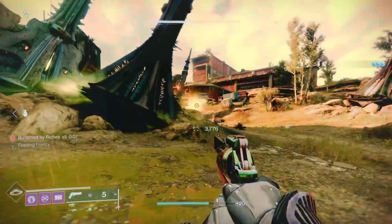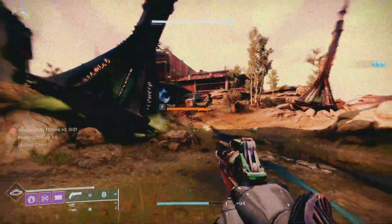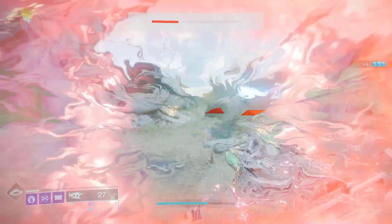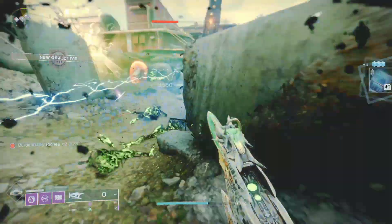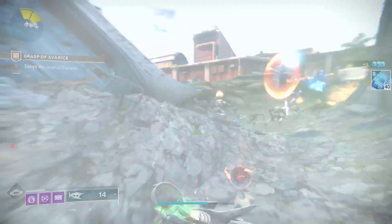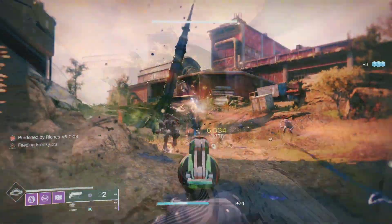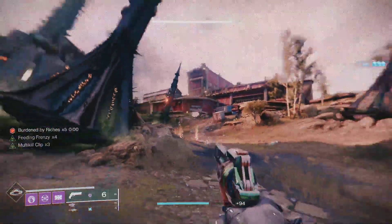Once you get down there at the beginning of the dungeon, you will have waves of enemies coming at you. Kill them and you make progress for whatever weapon you are shooting. This requires you to actually shoot the weapon and kill enemies with it. You also need to pick up the engram every once in a while. You can buff yourself so you don't die.